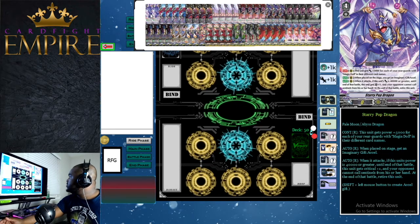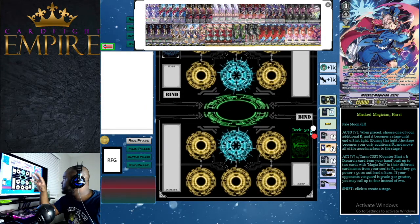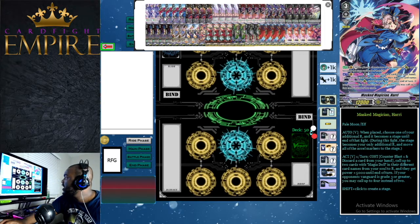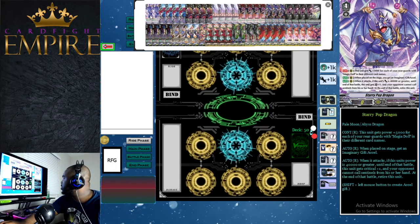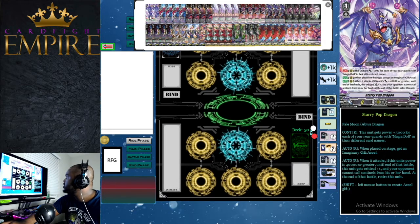Ideally you want a field with Prana, Lunatech, Dark Side Mirror Master, and Flying Periton all on rear guard circle, giving plus 20k. You can't always have the perfect field, but ideally you want to reach a power threshold of 40k for this card. The second rear guard ability is: when placed on the stage, you get an Imaginary Gift Accel. What Harri does with his new mechanic is create a specific Excel circle called 'the stage' — so instead of creating multiple Excel circles, every time you create an Accel marker it stacks on the same circle.